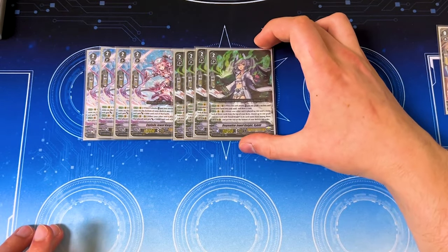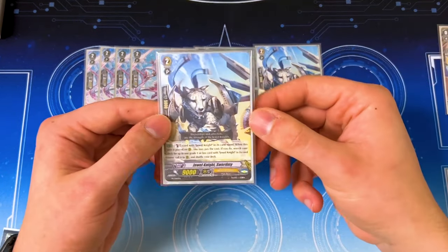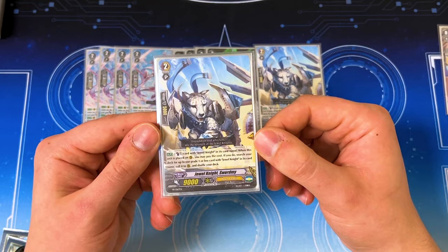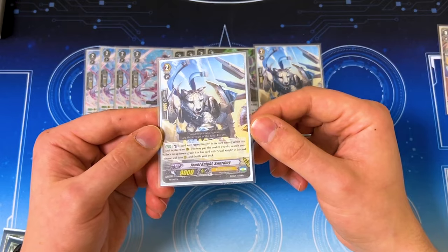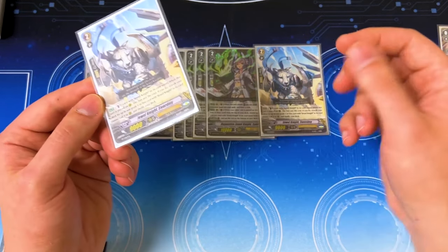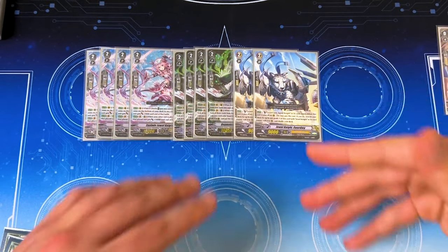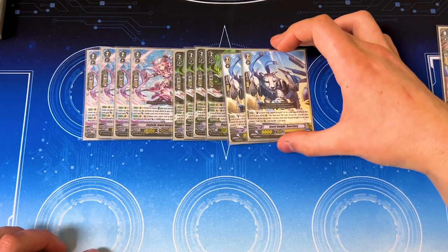I'm running two copies of Sword Me. It's that old promo that's still pretty good. You have to counterblast a card with Jewel Knight in its name in your damage zone, and you search your deck for a grade one Jewel Knight called to rear. It helps fill the board and you can search it with Ashley. I'm only running two because after you call on top of it, you can use Lylee to recycle it back into the deck. Also, we're running non-Jewel Knight cards, so we're not guaranteed to have the Jewel Knight counterblast available.